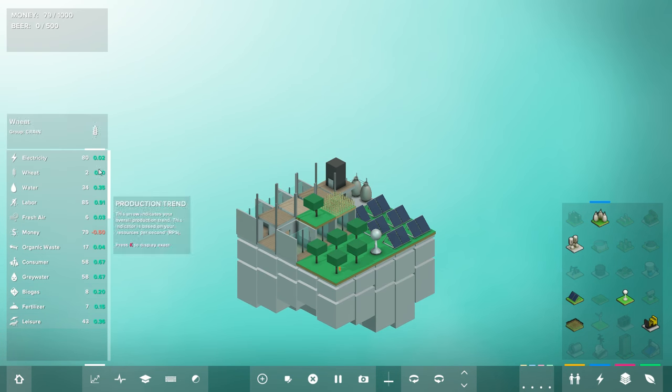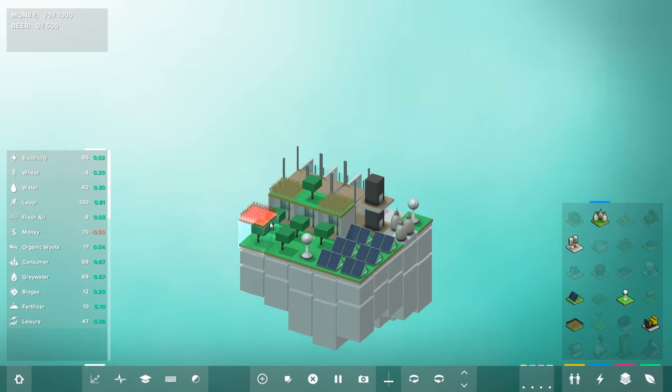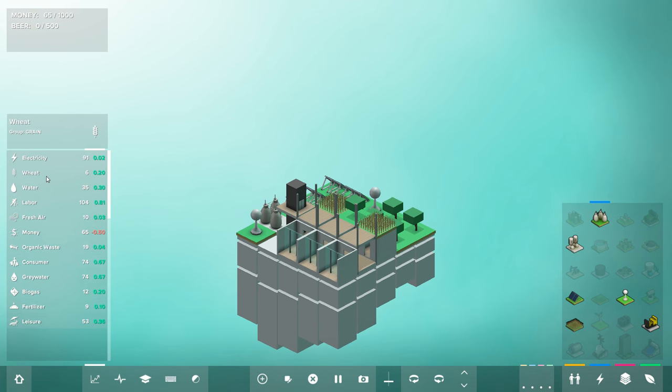Fresh air is a little low. Labor is actually pretty good. Organic waste is a little low, so we could use more small apartments. We're going to need to make some breweries — the recipe is wheat, water, and labor. We could throw down another wheat farm. Water is still pretty good and labor is still pretty good, and we're producing a lot more wheat. We could use more fertilizer. This is where they really start to harp on the concept of vertical farming.